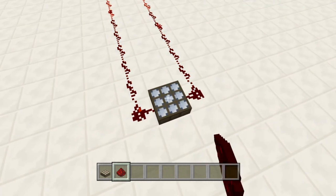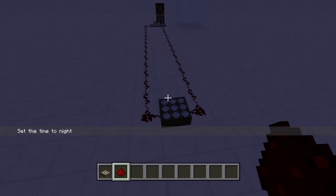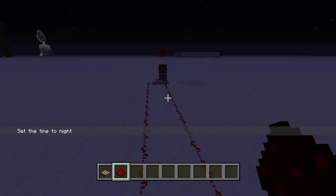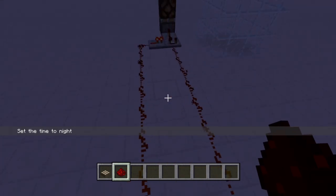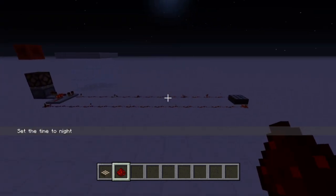You can also invert it. Let's set it to night time here. You can do it with an inverted daylight sensor and it works exactly the same, but during the night time instead of the day time. And you can put the daylight sensor closer if it's inverted — all the same.